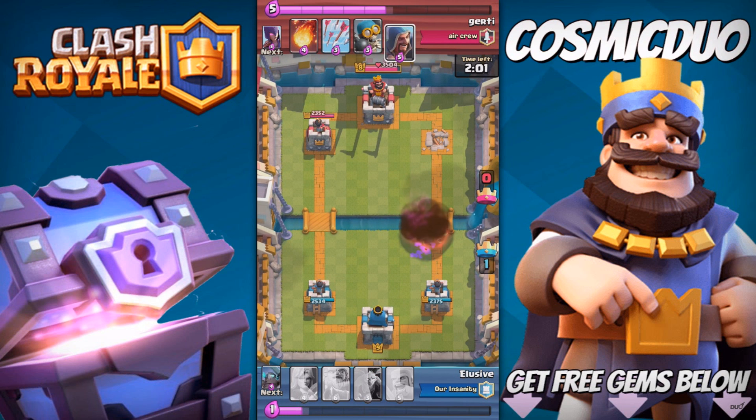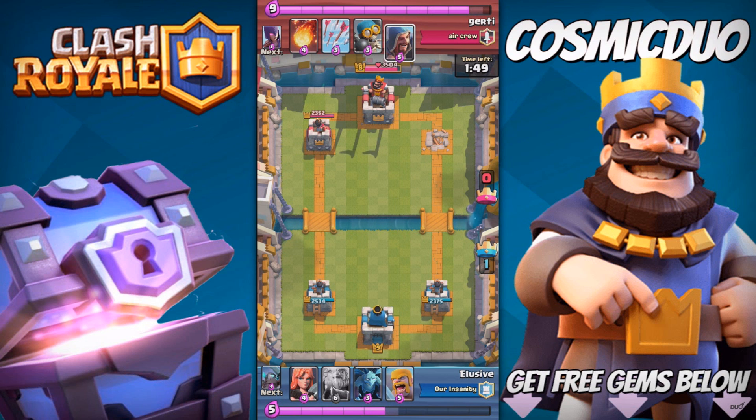We do have the three Skeleton Minions, so we're just gonna take out the Minion Horde with a Fireball — not risking anything. He does have a Wizard, and this battle is right down to the wire. We're gonna place our Valkyrie behind the tower so it takes a while to move, and he has a Bomber — which is an insane counter to this push.